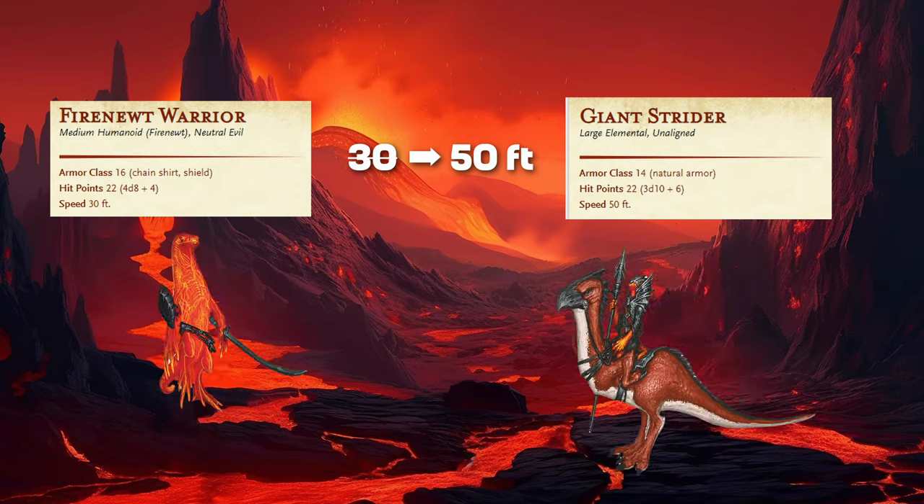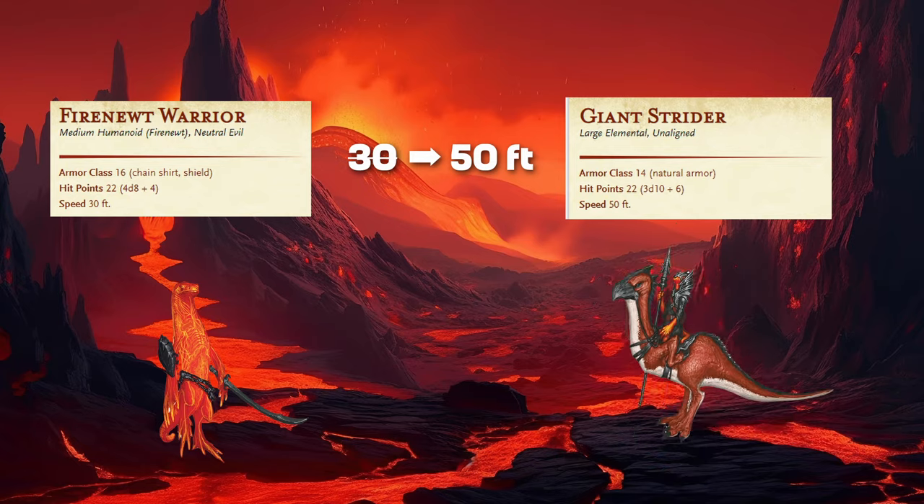I would highly recommend utilizing this encounter either as a scouting party for the Fire Newt base as a whole, or as full-on mounted cavalry where they try to burst through the party, separate them, single out a few weak ones, take them out, and keep doing that over and over again. Really utilize the extra speed these Newt Warriors have with these striders, because that's going to be the biggest advantage they have in this fight.